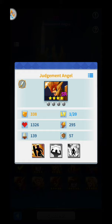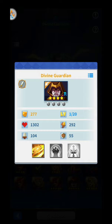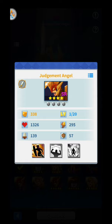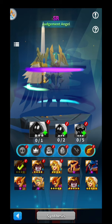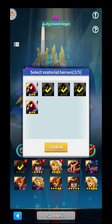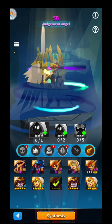Okay, so let's see — who do you think is the best one, this one or this guy over here? So look at this: he has 55% damage and speed 292, and this one has 55% and speed 295. So basically the judgment angel is much better, so we're gonna summon her.